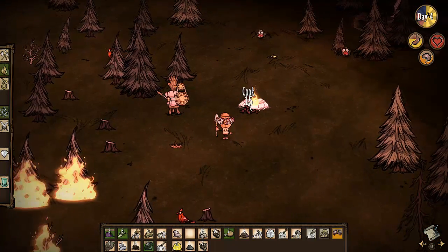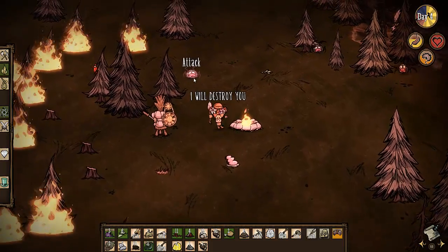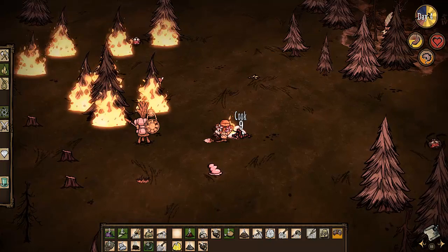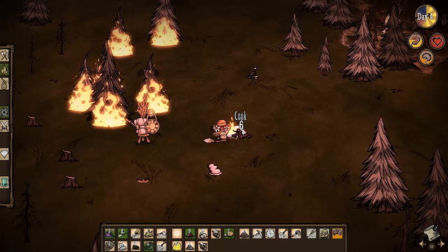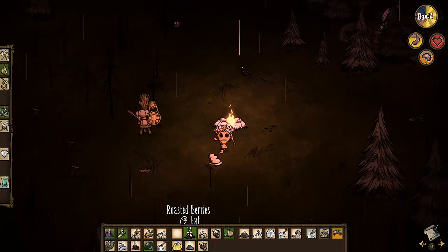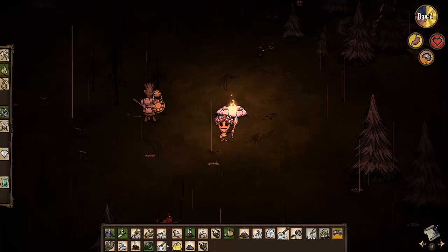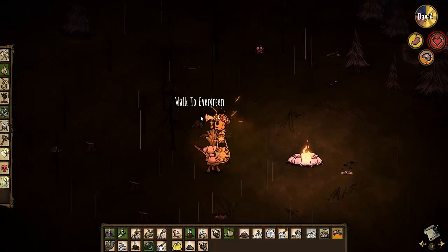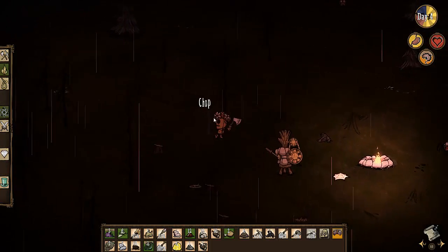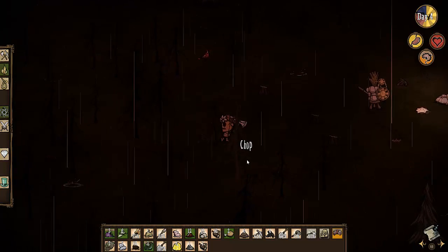Let's make our science machine and see what the crock pot takes - oh cool, we can make that. So let's do what all good men do and burn down a forest. I lit myself on fire - that works too. Cook up a few of these berries. Oh god I hope science machines don't burn - I'll be real pissed if I just burnt my science machine. I'm gonna have to get some more grass tomorrow, that's a high priority. And it's raining of course, so I'm gonna start taking damage.